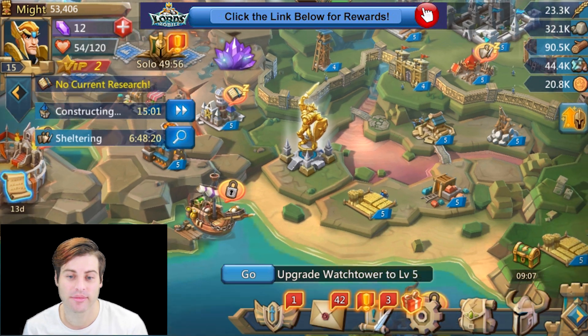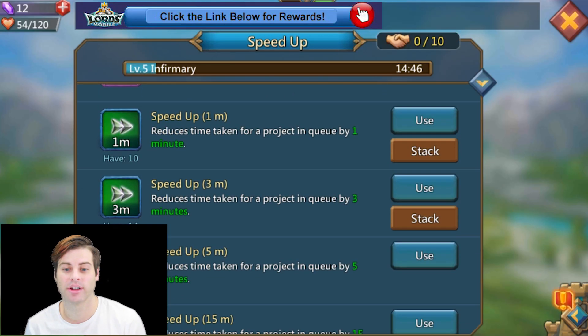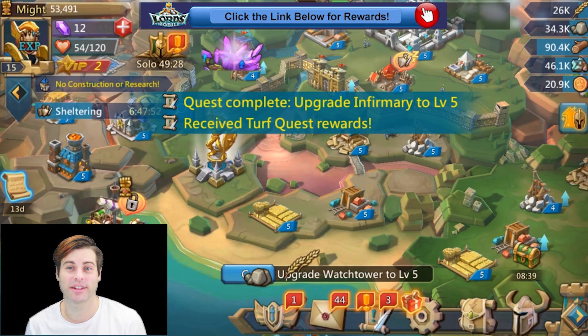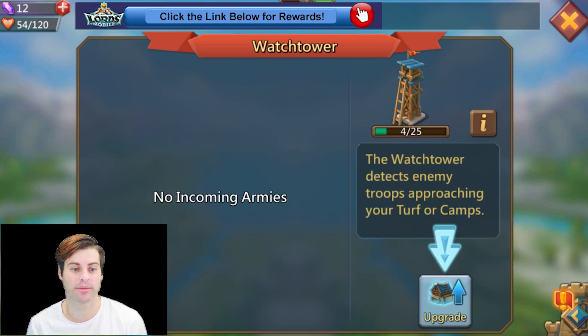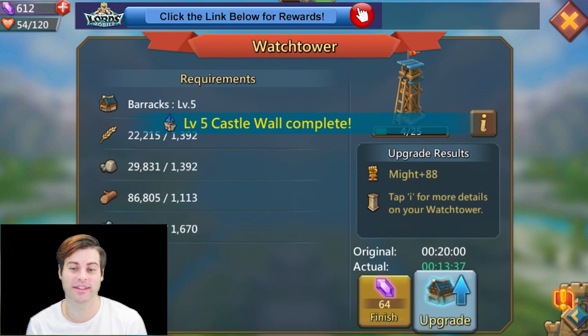Look at the bottom — it shows that we need to increase our building might. We're going to hit speed-up. The trick to this speed-up process is we're not going to be stingy with our speed-ups. Go ahead and use all of them up as fast as possible.